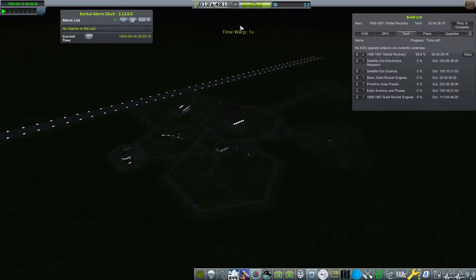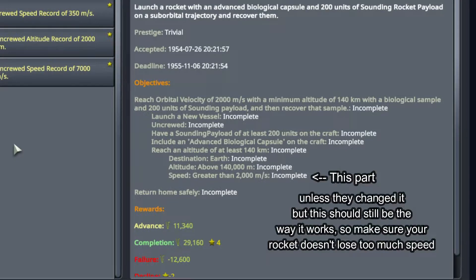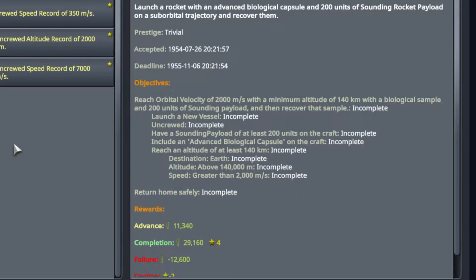The footage you're seeing right now is from the last episode, so let's get to it. One of the main focuses I want to talk about is the speed requirement — the greater than 2,000 meters per second. You need to be doing that speed when you're above the required altitude, which in this case is 140 kilometers above the surface, which is technically where space starts. If you're not at that speed above that altitude, the contract won't complete properly.